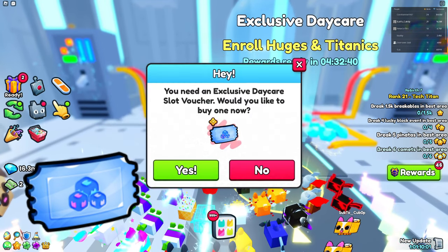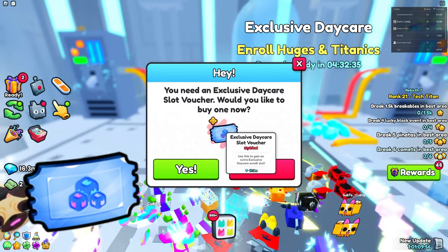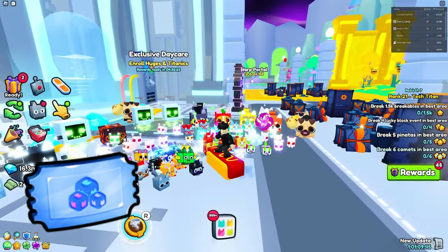If you have an exclusive daycare voucher in your inventory and don't plan on using the exclusive daycare, I recommend just selling it. It's worth 17 million, making it one of the most expensive tickets in the game.